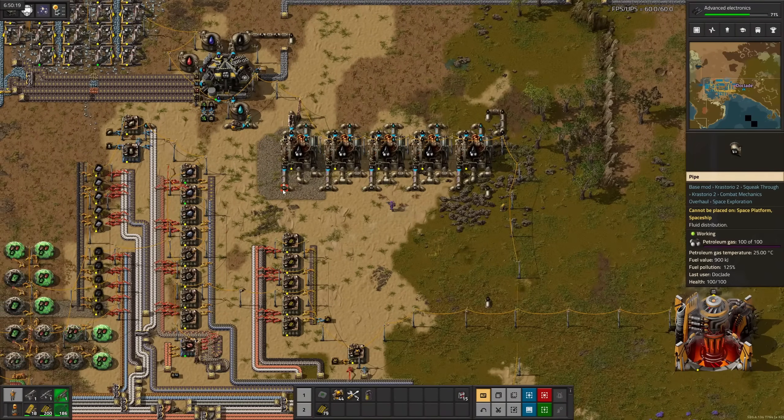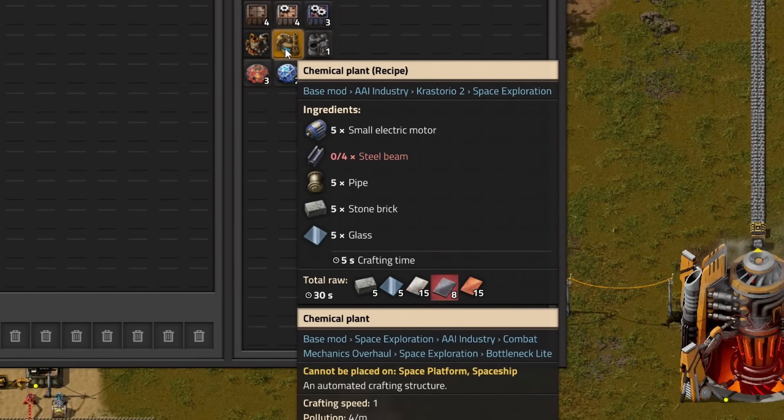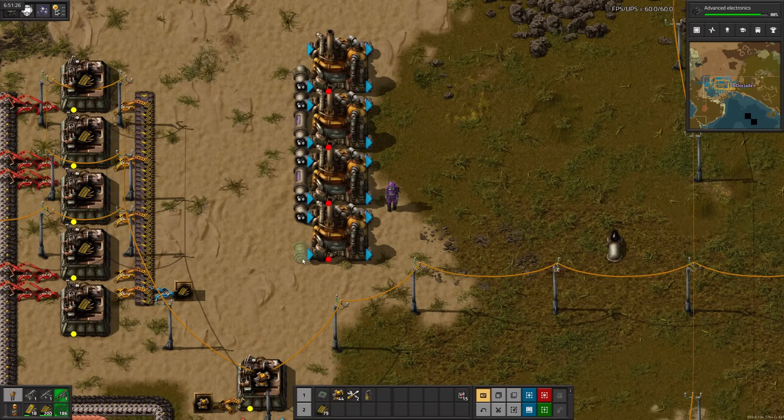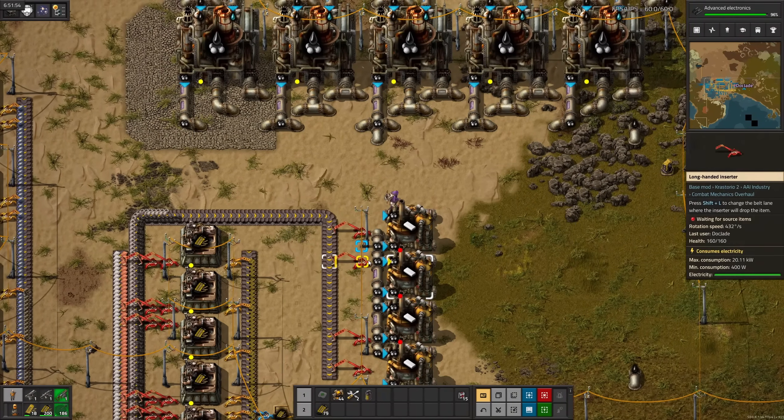We've got petroleum set up, but we never actually made anything with it. As usual, plastic is just coal and some petroleum, and we make it in chemical plants. Luckily, we already have coal nearby, so it's pretty much just plug and play.